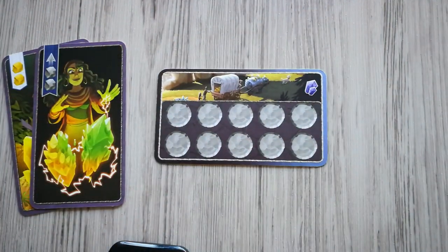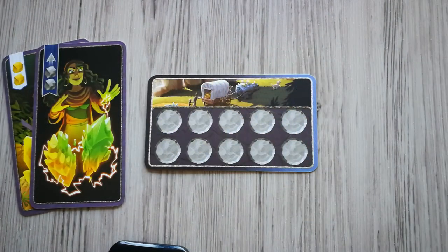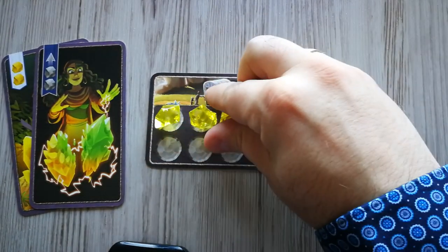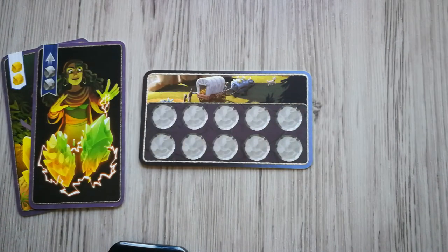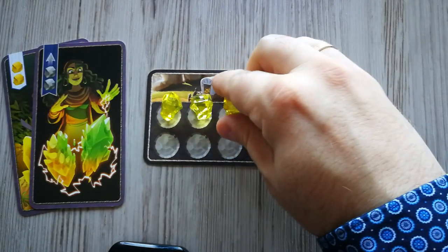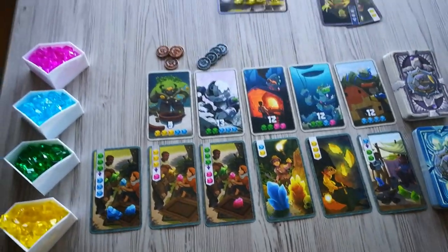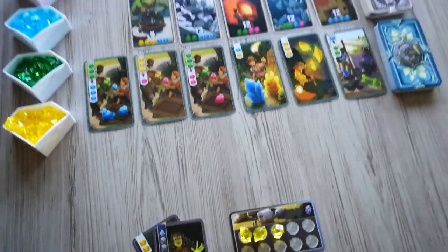Each player also receives a specific amount of crystals. The first player gets three yellow crystals, the second player four yellow crystals, the third player four yellow crystals too. The fourth player receives three yellow crystals as well as one green crystal, and the fifth player also gets three yellow crystals as well as one green crystal. This is how the play area should now look, and you're ready to start the game.